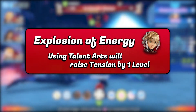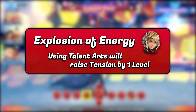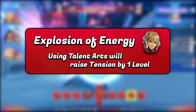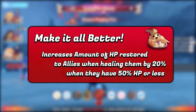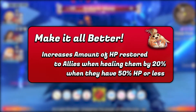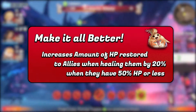Explosion of Energy can be a great replacement for the initial tension gem, as every talent art will raise Shulk's tension by one, and with every vision refilling his talent gauge, he should be able to maintain his tension permanently. The Hero's Make It All Better skill is also excellent, as most hits from the super boss will have you and your party members under 50% HP quickly, so the bonus he will get will see a lot of use.